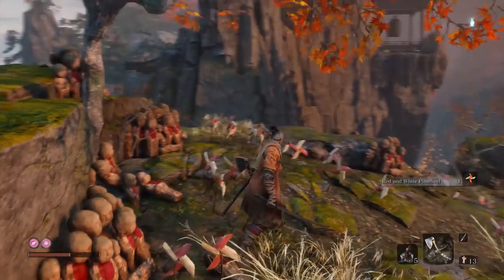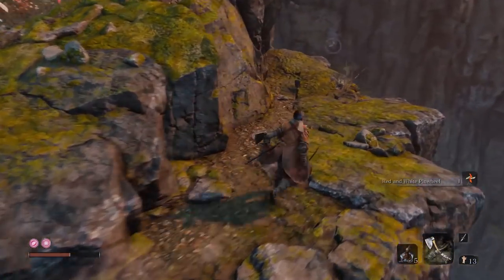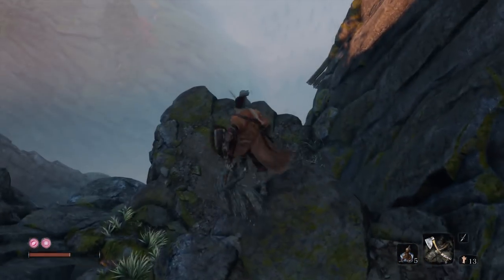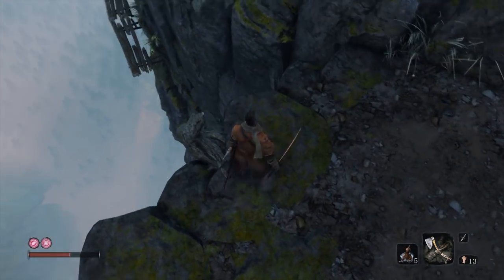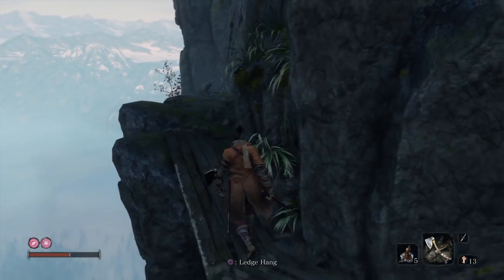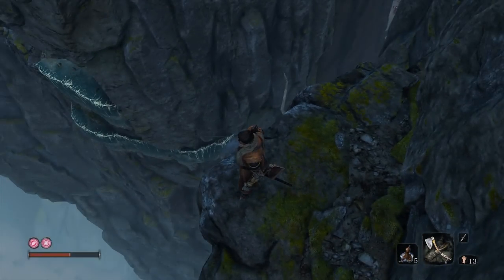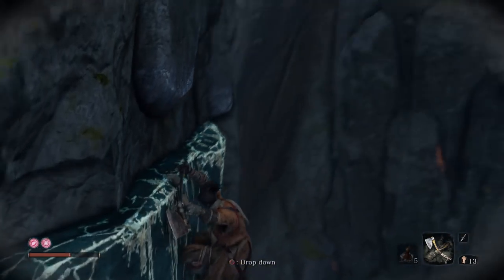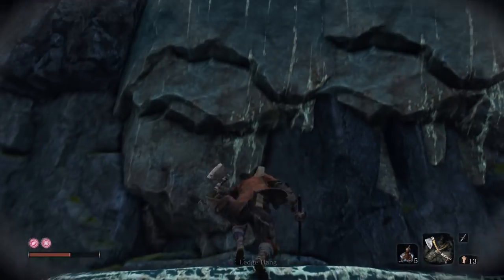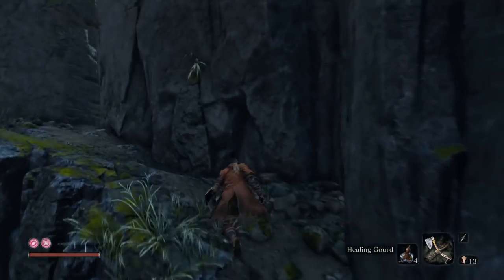You want to climb down from here — it's kind of a slightly hidden path. There it is, there's the Demon Bell. It's down here. This is basically the way you go if you don't find the previous entrance earlier in the game. Going this way, it does connect back, but as you can see, there's no way to get back from the Demon Bell to the main section of this area. So once you're there, you're kind of stuck.